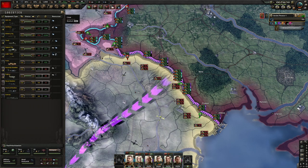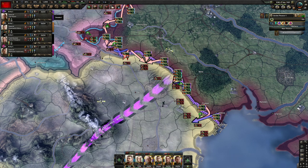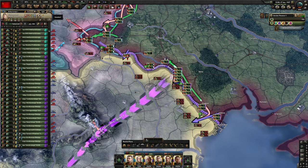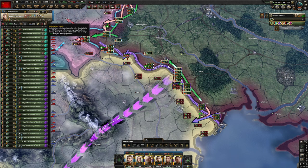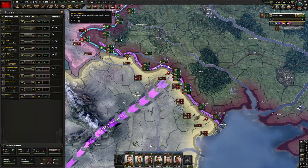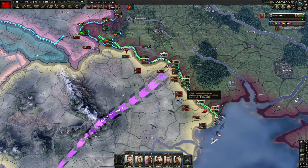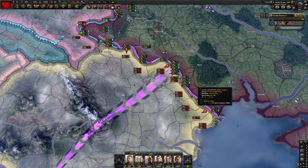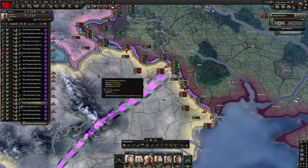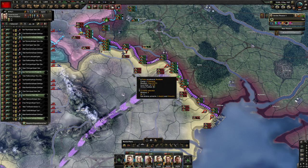Once we open this up hopefully it'll help supply in that area - my divisions are attriting quite a bit. I like this stockpile of trucks, you can actually increase the motorization priority again. We could do that in the meantime. It didn't really help too much though - let's check the stockpile. Barely any trucks, I'll keep that up while we're having supply problems. Looks like we made a breakthrough in Romania - perfect.